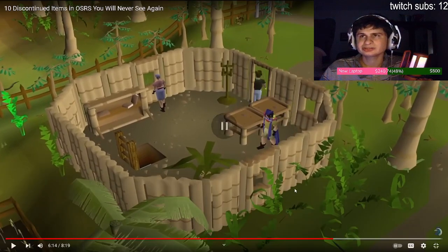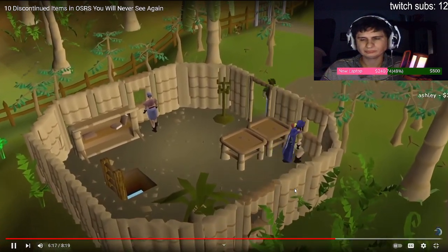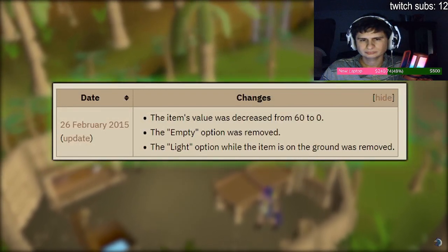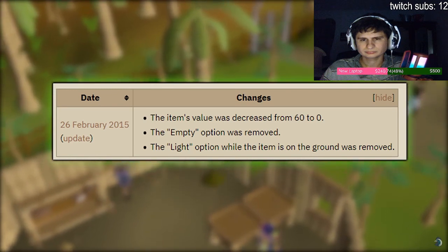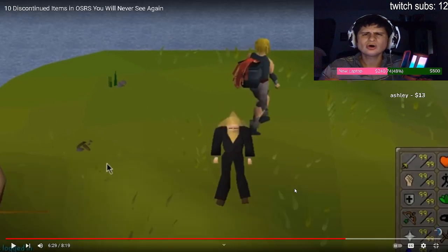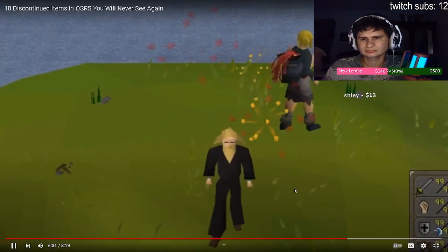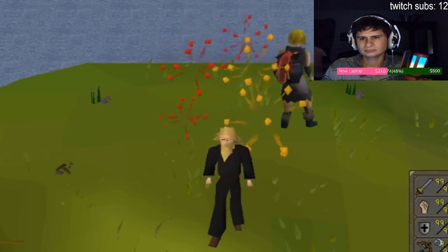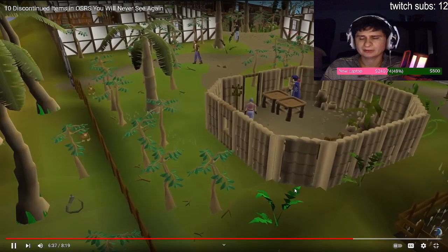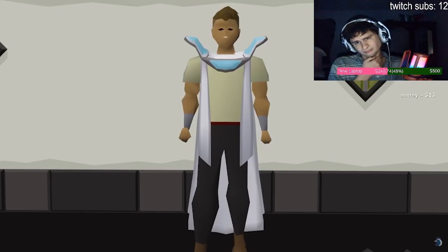Normal potions have one extra option which is 'empty,' but this potion had another option called 'light' so you needed to use a tinderbox to create fireworks. The fireworks potion was scrapped for unknown reasons, but it is thought that the fireworks animation you currently see when leveling up was initially used for this potion. And that place where he's standing - you can only get there when you're maxed, everything.